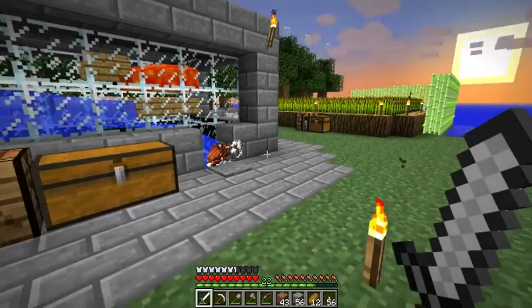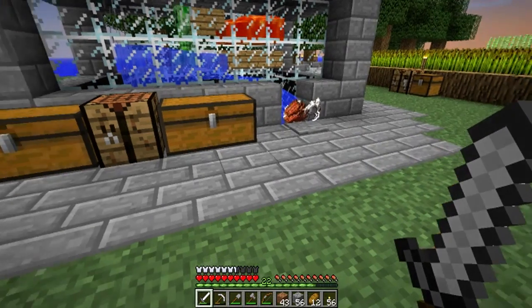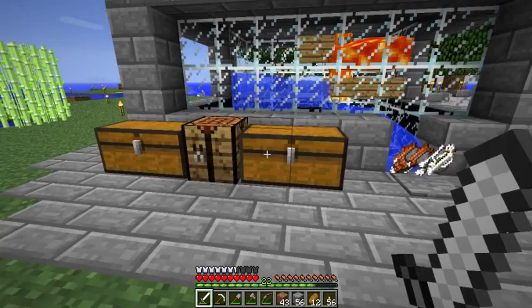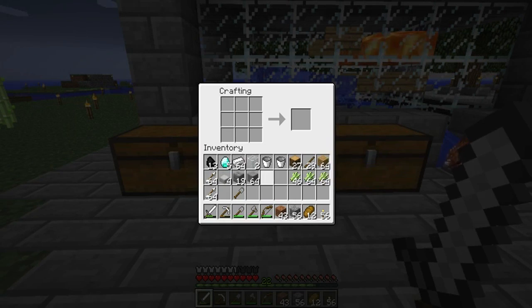The most important thing I wanted to get to right away was making an enchantment table. For that, I built these sugar cane farms. So let's get started and let's start making our bookcases.